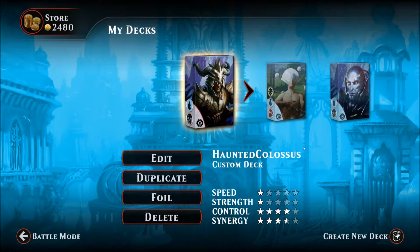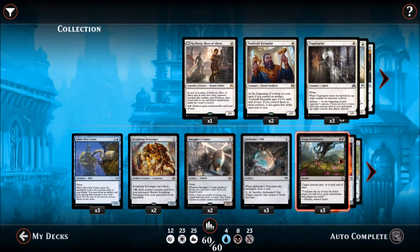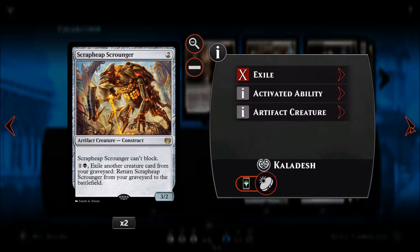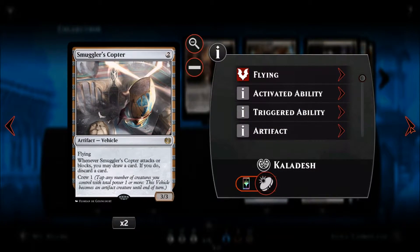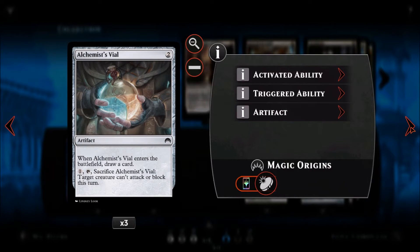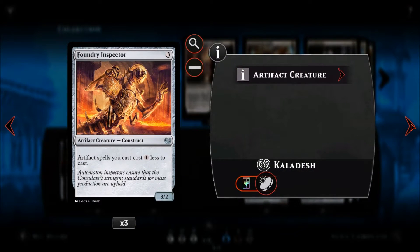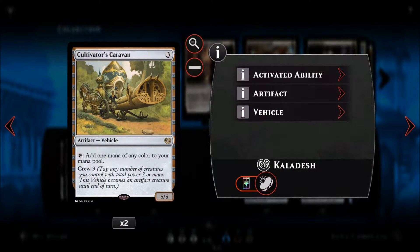The deck is all about ramping up to one big creature and smashing the opponent's face. We start with three Glint Nest Cranes to search for artifacts, two Scrap Heap Scroungers for early game creatures, two Smuggler's Copter which is good in almost any deck, three Alchemist Vials which count as artifacts and give us card draw, and three Grasp of Darkness to handle problematic creatures. Foundry Inspector makes our high-cost cards much easier to cast and is a decent 3/2.